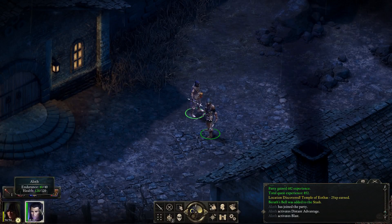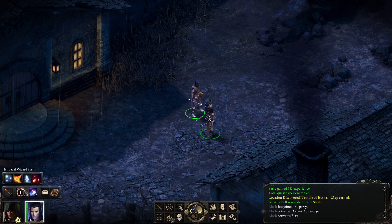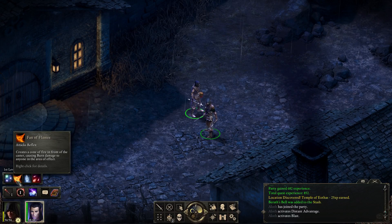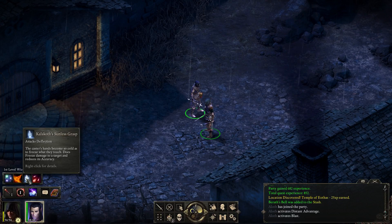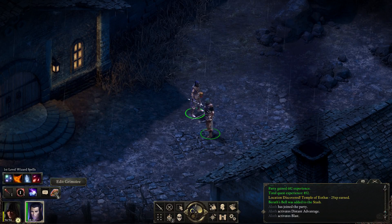Let's have a quick look. Arcane assault unleashes a bolt of magical energy from the grimoire that inflicts raw damage and dazes targets in the area. We've got 4 spells. It overwhelms anyone in the area of effect with a brilliant and bewildering pyrotechnic display, decreasing their will and leaving them dazed. Fan of flames creates a cone of fire in front of the caster, causing burn damage. Kalakoth's Sunless Grasp — the caster's hands become so cold as to freeze what they touch, doing freezing damage and reducing accuracy. And Minoleta's Minor Missiles — summons 3 spell missiles.